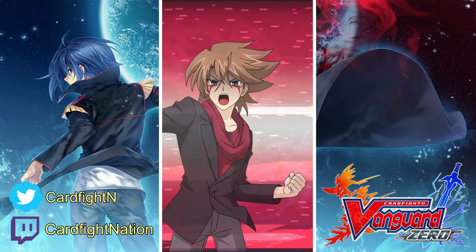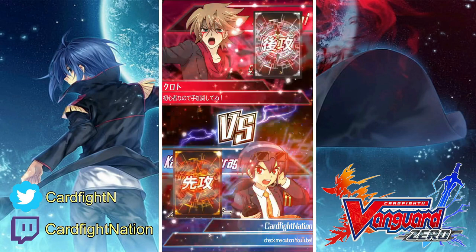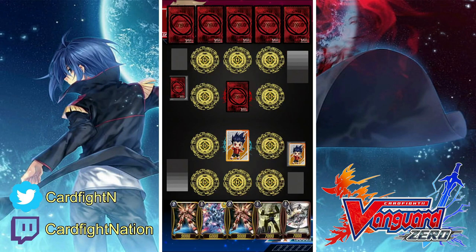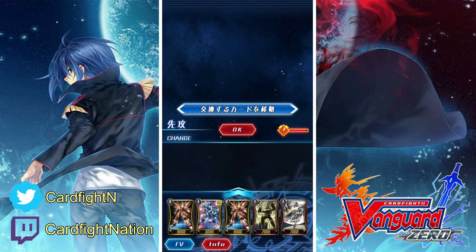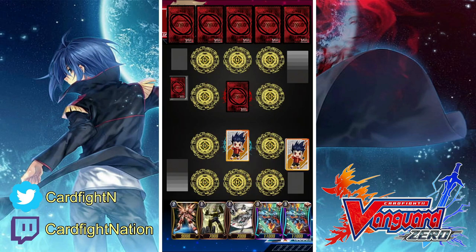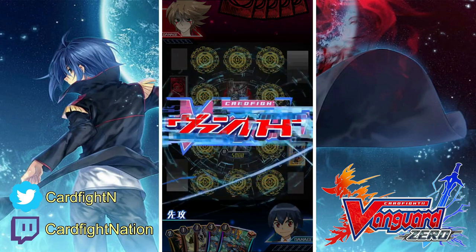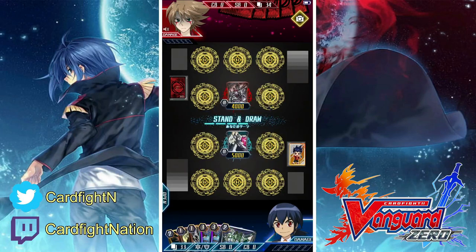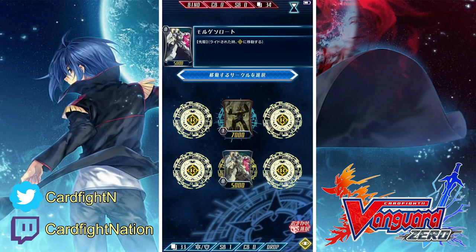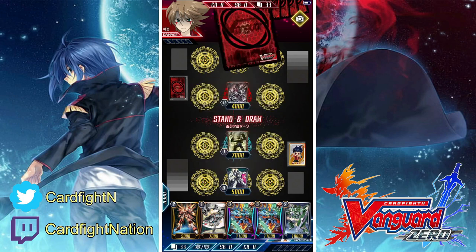The first match will be against Link Joker, which can be considered a bad matchup, but if you know how to play against it, it's actually a decent or even better matchup than decks that can burn your Vanguard, because against decks that can retire your rearguards, that's where this deck kind of struggles — you can't really call your Dancing Wolf as a booster since it's a key piece for the one-turn kill combo. What you want in your starting hand is a Grade 1, a Grade 2, your break ride, and your Galaxy Blaau Cougar. Sadly this hand is missing the break ride, but I do have my starter's skill to search for it.